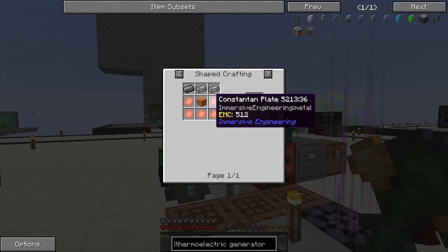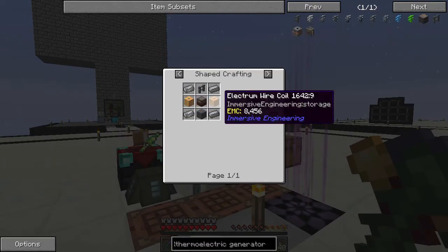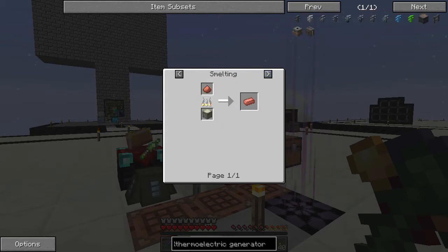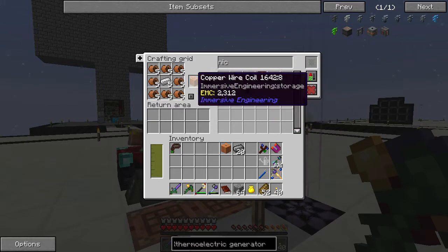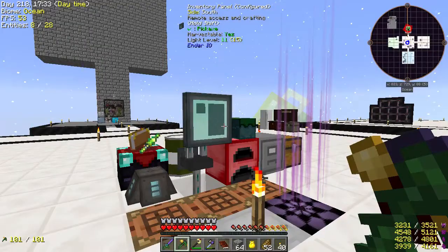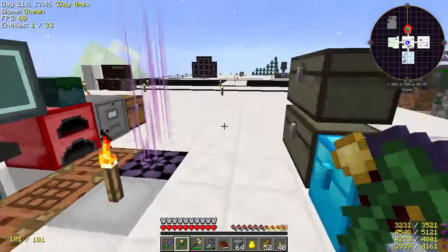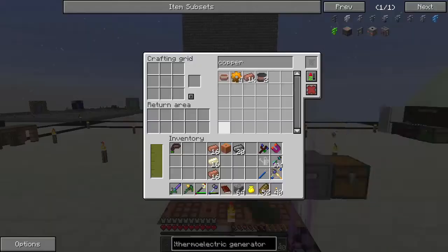We have steel, we need one of these, and we're probably going to need electrum coils. For constantan we need nickel and copper — or ferrous and copper. We need to go ahead and grind up — let's do 16 of each. We have two stacks of carbon, let's make a bunch of carbon there. We should probably process the dash ore as well. That's half a stack of constantan.